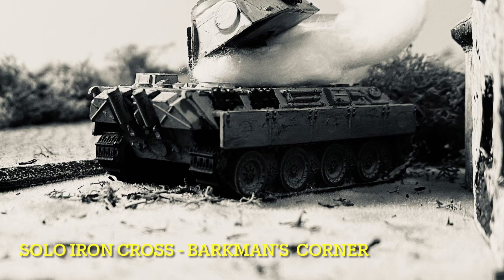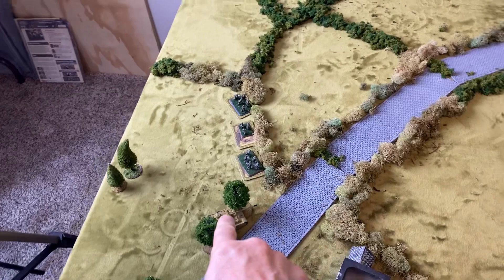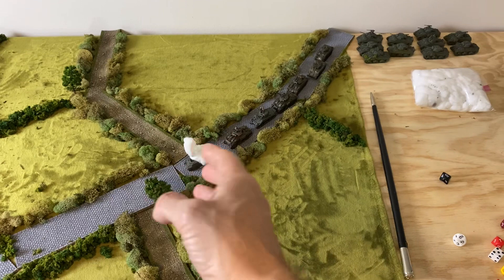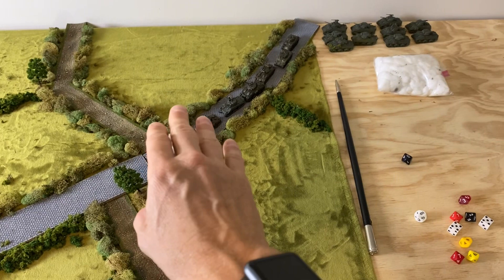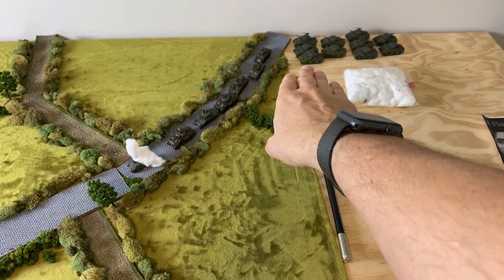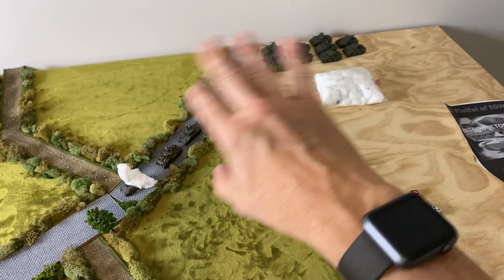Barkman's Corner from the Flames of War Cobra book. We have Barkman in a Panther, two squads, and a command unit which counts as a squad in Iron Cross - that's the first way I'm playing this. The tank-blown-out road is narrow so all these guys have to go off. They need to pass with a three-plus. There's a commander and sub-commander, so they're going to split up. The others will attempt to come on turn two using Iron Cross reserve rules, and turn three normally.